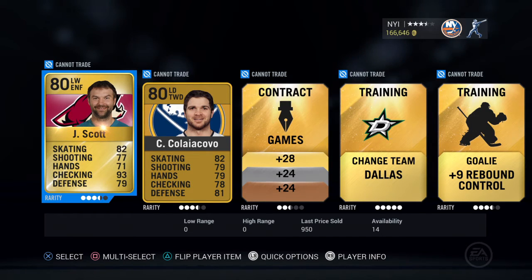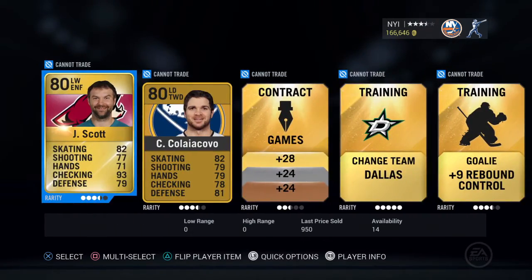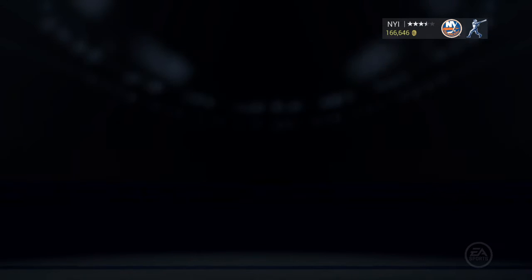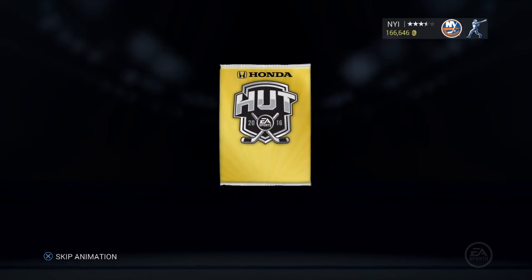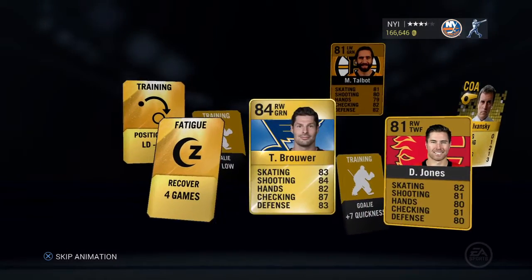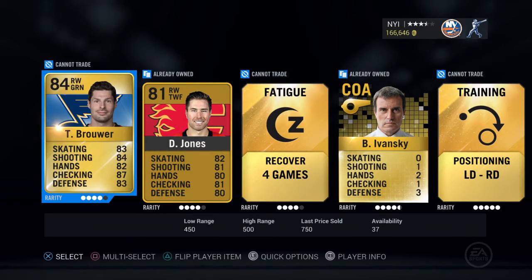He should easily be a 99. Wow, can't believe we got John Scott. Let's go to the back here, we'll open the last pack and let it explode and show the animation. We got Brower — Brower's decent — Jones and Talbot as well. Not too bad.